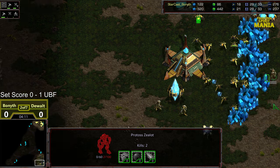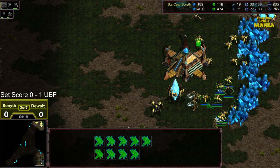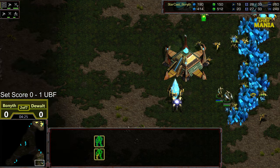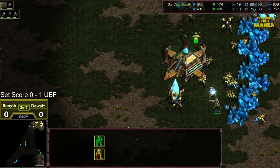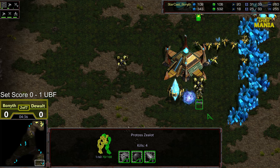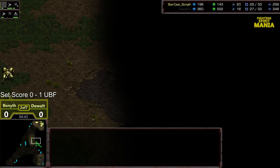Is this dragoon in a dangerous situation? It could get pinned in that back corner. Bonneth going to work on the probe lines — that zealot able to get a kill as it dies. Another probe kill. This is starting to get ugly. Looks like the zealots are going to get cleaned up. So what is that — 5 zealots? But still a 2-worker lead at the end of all this, and I think a supply lead regardless.